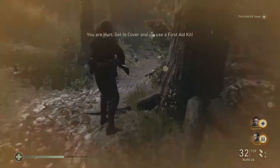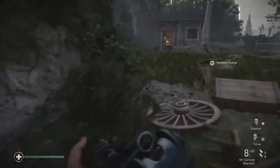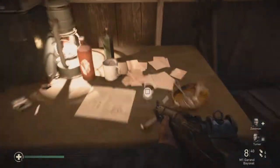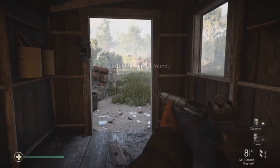The next memento is when you see all this. Basically just run over here into this building. On this table, grab the pocket watch — and there you go, you've got your second memento.